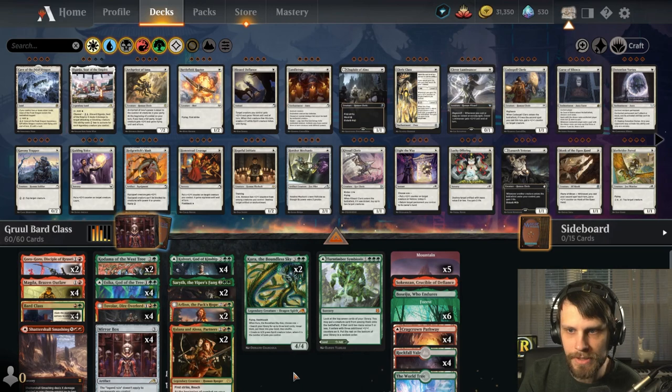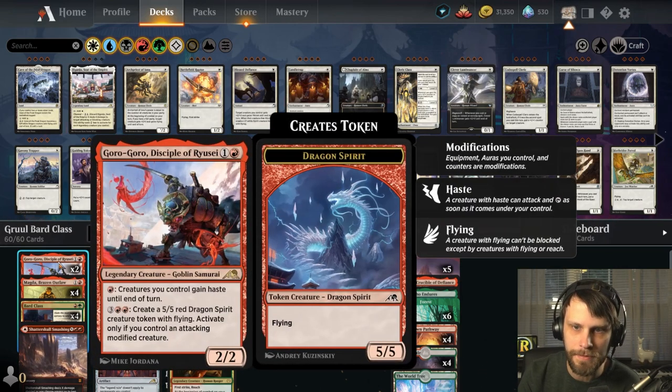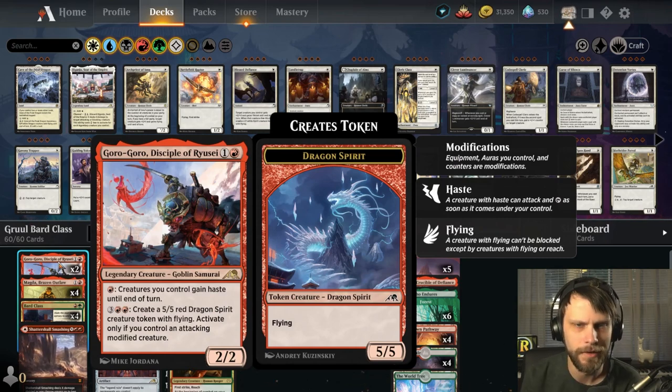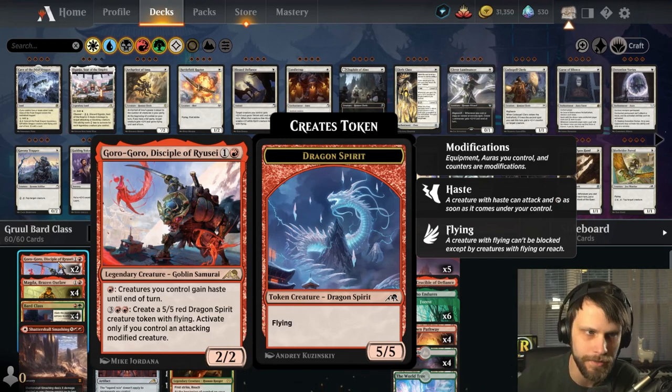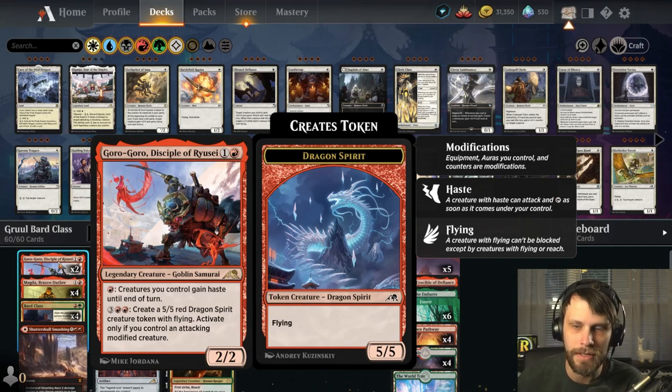There are a couple of new cards I'd like to talk about other than the Mirrorbox. The first one is Goro-Goro, Disciple of Ryusei. Creatures you control gain haste until end of turn if you pay a red — that's huge. That is a very aggressive way to run this deck. My hope is that we can get this down early and then just haste out everything from there. Late game, we can spit out some dragons, which is kind of awesome.